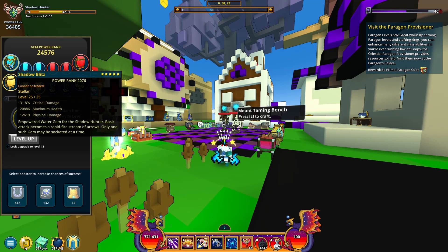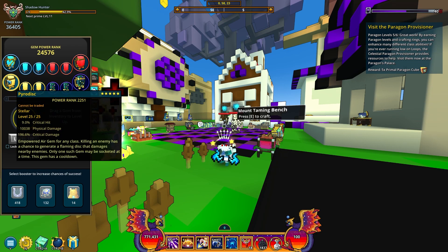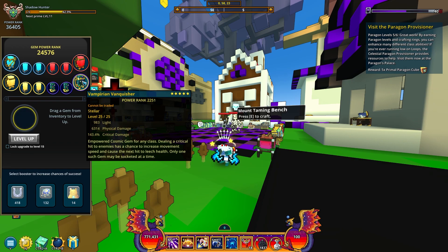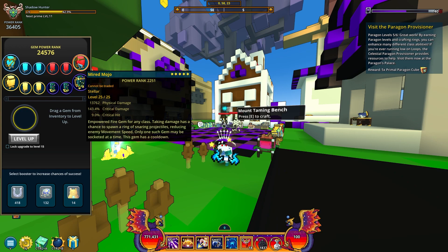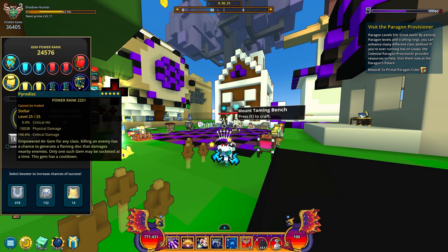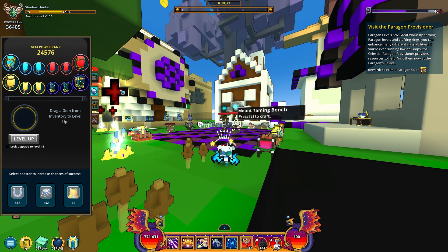For gems we have the shadow hunter class gem obviously. We have the Pyridisc, which has a chance to surround you with a flaming disc when you kill something, giving you speed — I think it's around 20–30 movement speed. The other one you want is the vampirian vanquisher, which when you deal a crit hit gives you a chance to get a movement speed buff. The last gem doesn't really matter — I just have mirrored mojo — I try to get those two and don't care about the third.